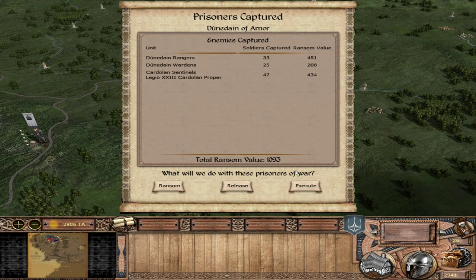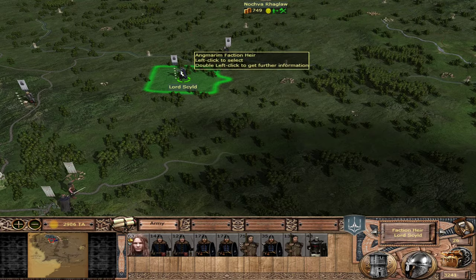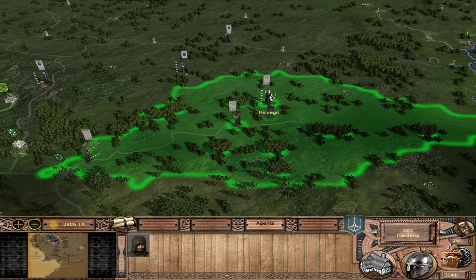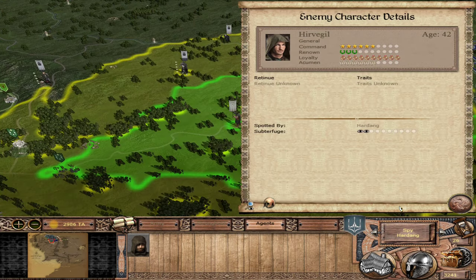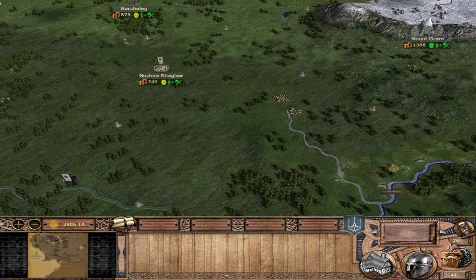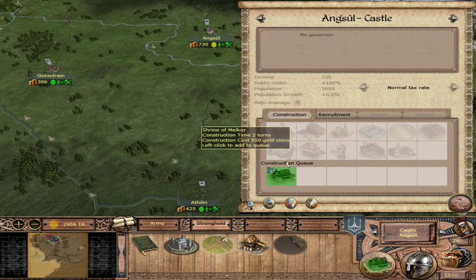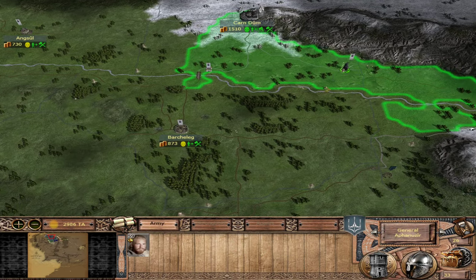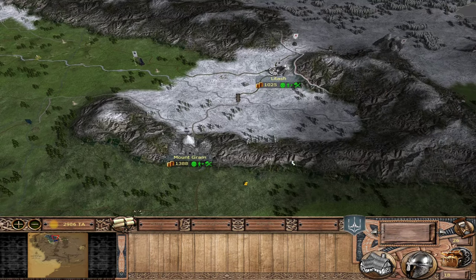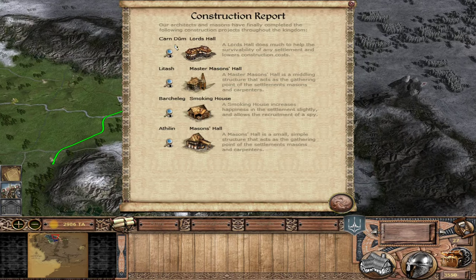We could get 1,000 gold ransom but then we'd have to fight them all on top of the watchtower. We'll execute them - Lord Sild will not be taking prisoners today, especially when we have to attack this very hard-to-attack settlement at Ost-Sul. At least we have Drangu on his way. We have 3,200 gold to play with - let's get that war camp here for reinforcements, and a Leather Tanner at Angsul. Moving on to the next turn - we're averaging about 10 turns per episode. We got the Lord's Hall in Karn Doom.